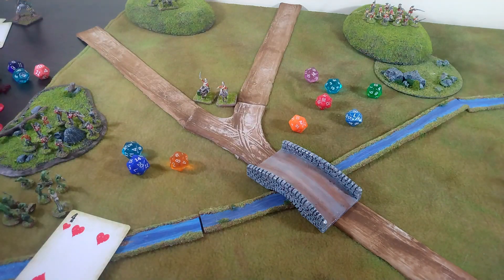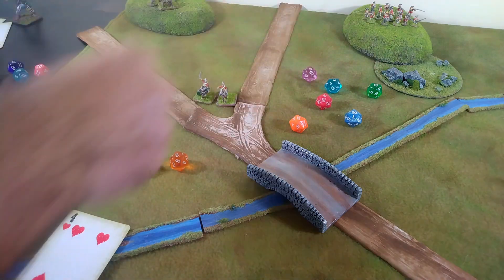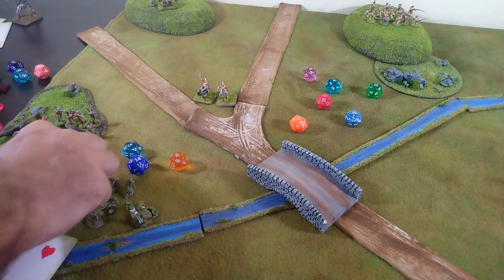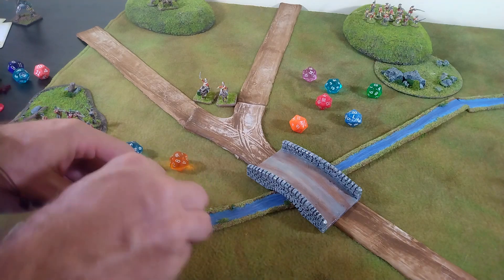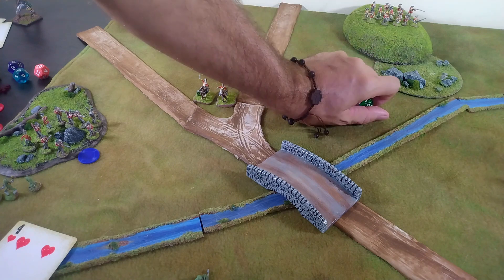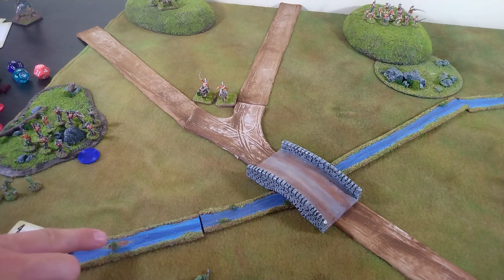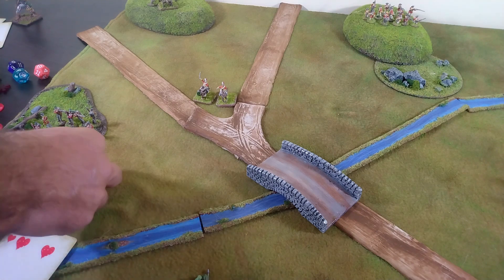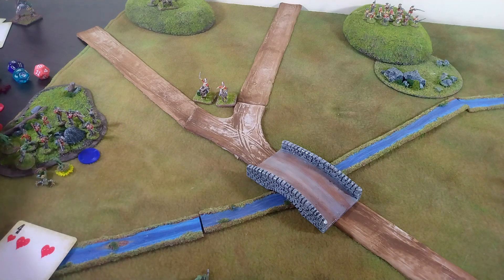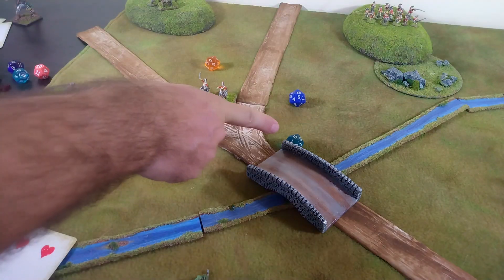Rolling six wound checks — we get eight deaths altogether, leaving just four frogmen left to counterattack. The British are doing way better. The frogmen then charge in but with one shock counter they only get to dice three times, scoring three hits and delivering three shock — which doesn't amount to much.